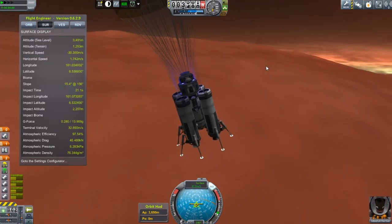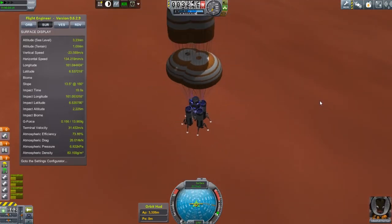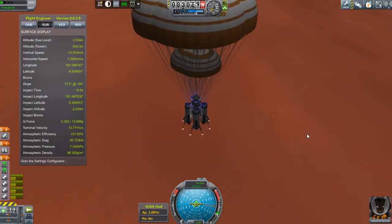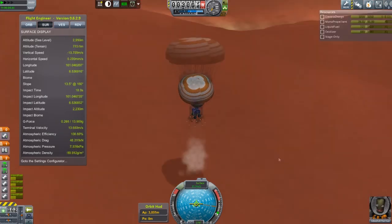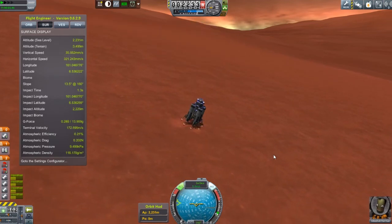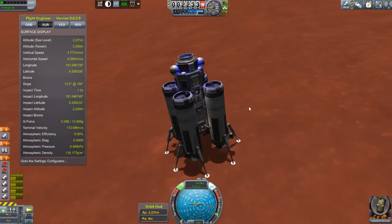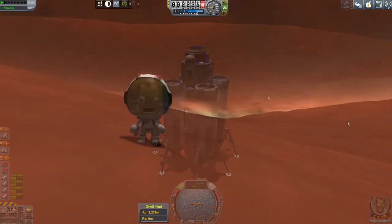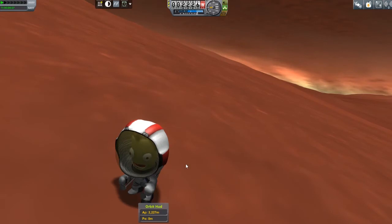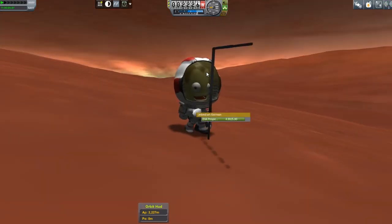Jeb slows down with his parachutes and there's still so much fuel left in this Duna lander — this is going to be a cinch, and it was. I've over-engineered this lander so much that I could probably land it a third time on Duna. I've already landed once on Duna, landed on Ike, and now I'm landing again on Duna. So Jeb gets down, plants his flag on Duna, and look at those lovely clouds on the surface — it looks fantastic.